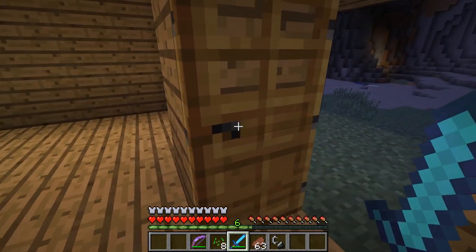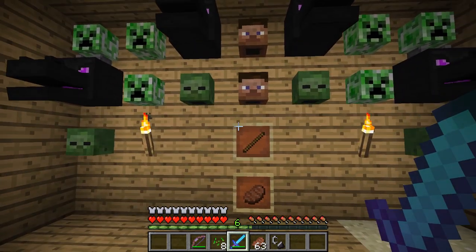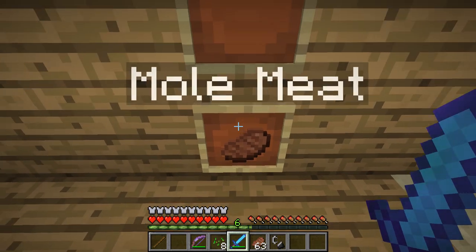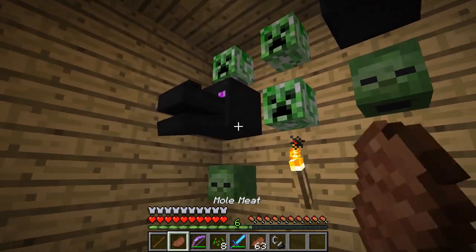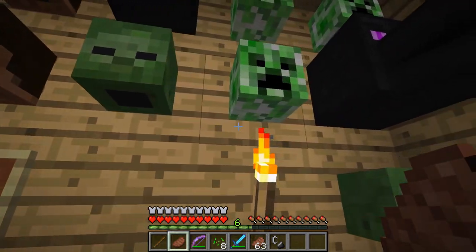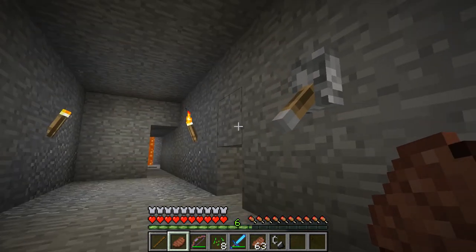Oh, what's this? This must be to scare me. What's this? The Avogadro's wand — I'll take that. And mole meat! I think Avogadro might be down there. I think I hear something. I think I just found a trap — a hidden door.